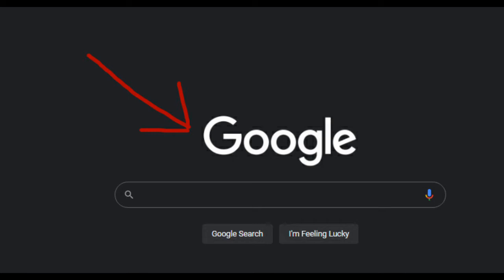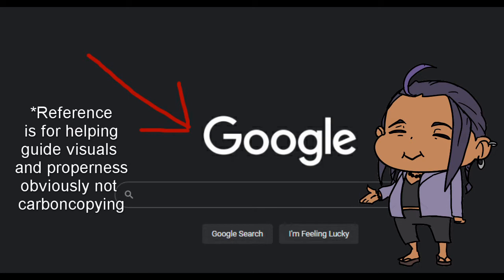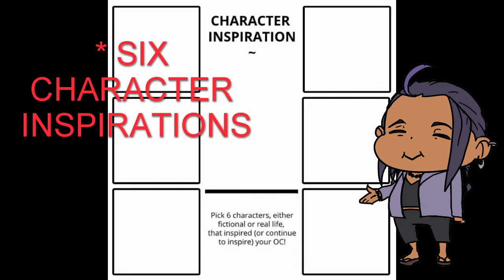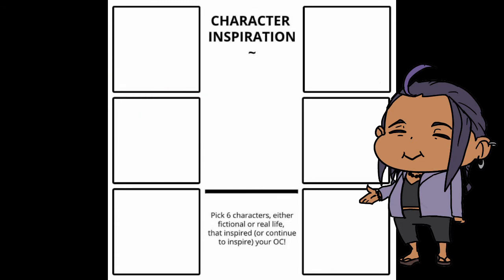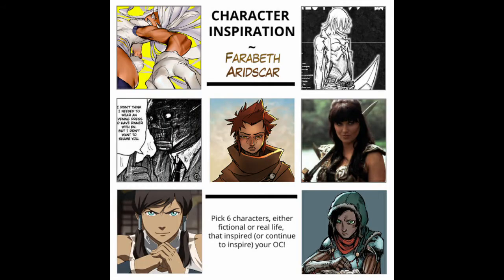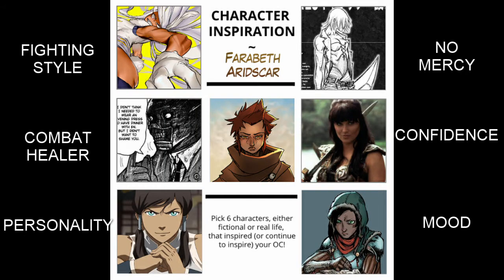A silly trick I learned is just a fun character meme from Tumblr, called the six character template. Simply put: pick six characters that inspire yours. After running that through one of my characters and then trying to apply it in my future work, it ended up being a very useful tool.